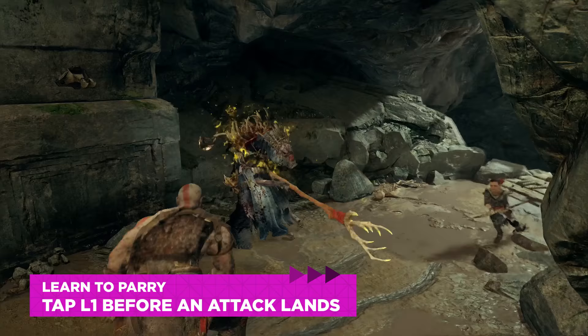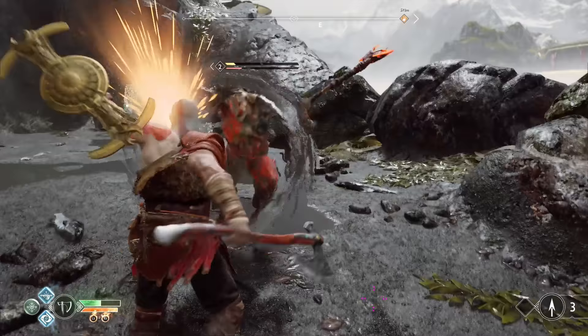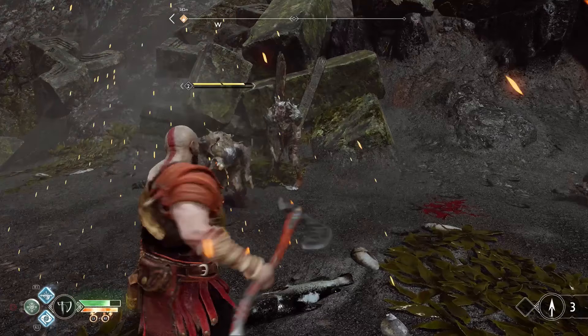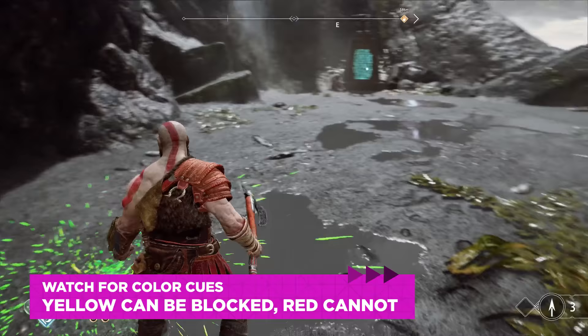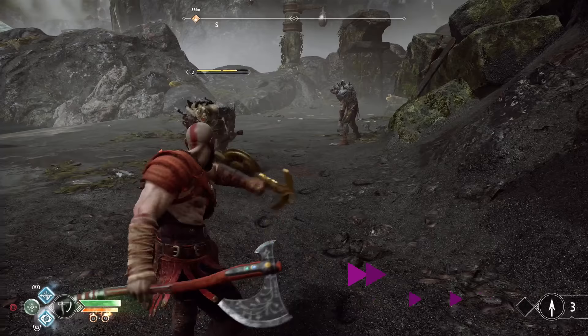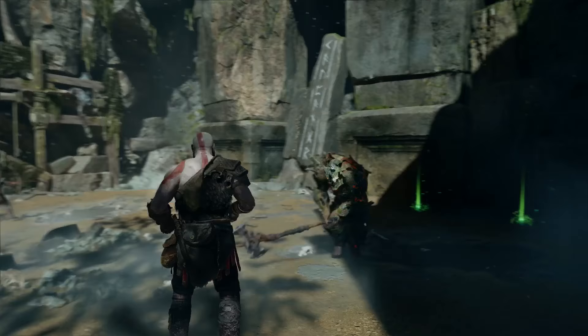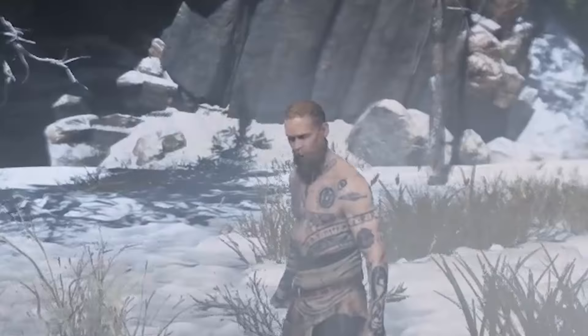Next, you'll want to learn to parry. Your shield is mapped to L1, which blocks most light attacks and many ranged attacks, but its real utility is parrying. If you tap L1 just as an enemy strike is about to land, you'll stagger them backward and create an opening, also knocking back nearby enemies. Pay attention to the color-coded cues before certain attacks. If you block a yellow attack without parrying, you'll get staggered and need to dodge. If an attack has a red mark, it is unblockable.